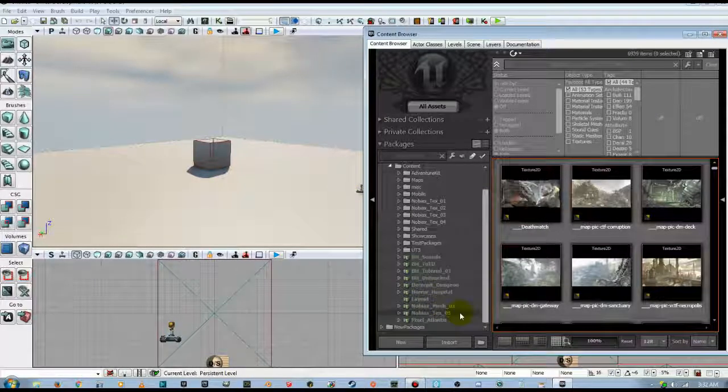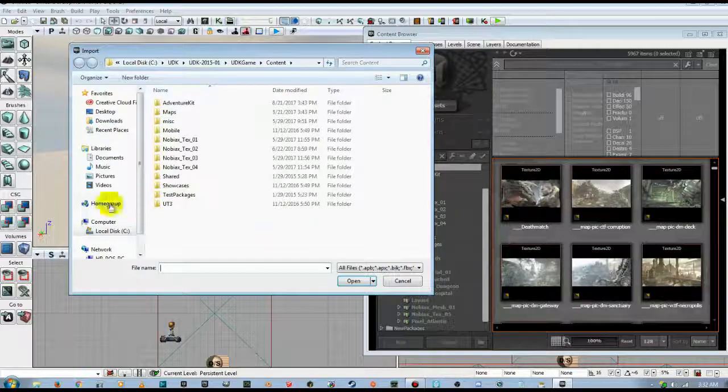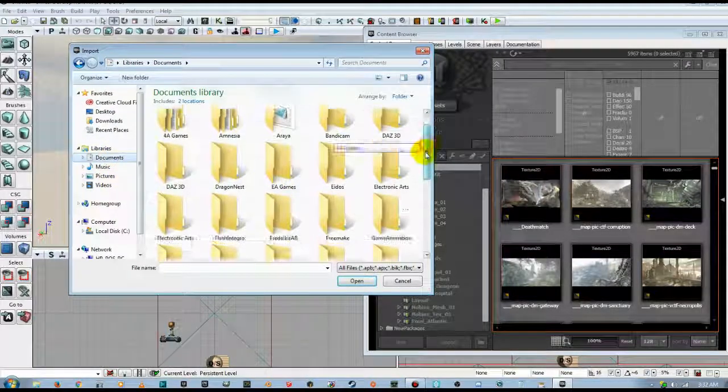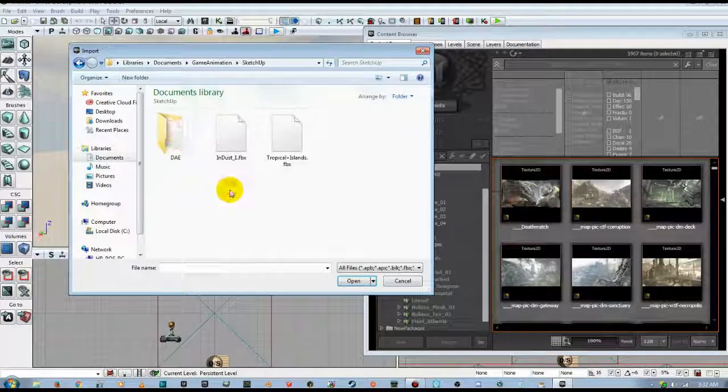In this episode, I'm not going to worry with textures at all yet. I'm just going to show you how to get your model into UDK. If you remember last time, we got our Dust map from SketchUp, exported it as a DAE file, imported that into Blender, then exported it as an FBX. So we're going to select Content, hit Import, go to our Documents, Game and Animation, SketchUp, and there is the Dust map exported from Blender as an FBX file.